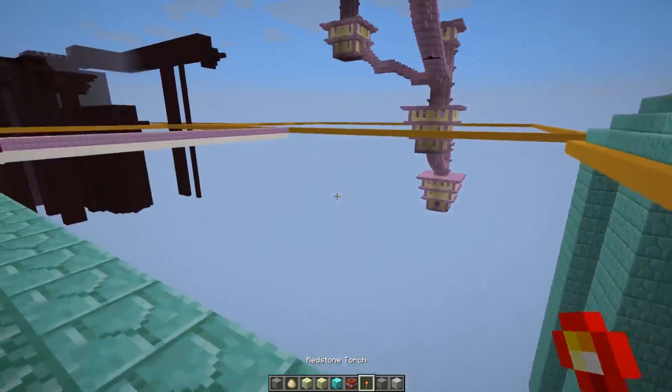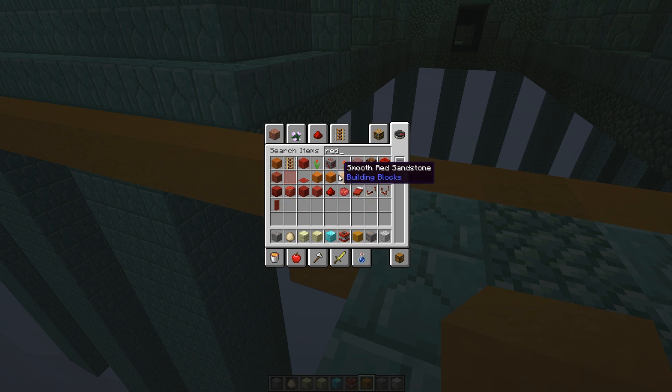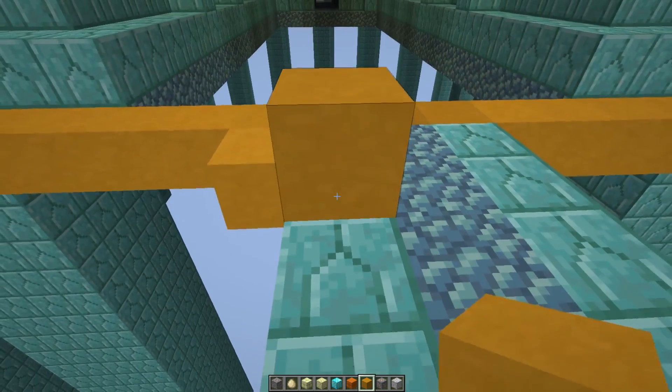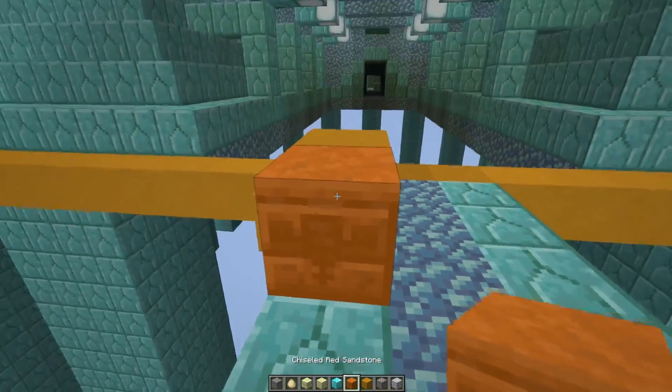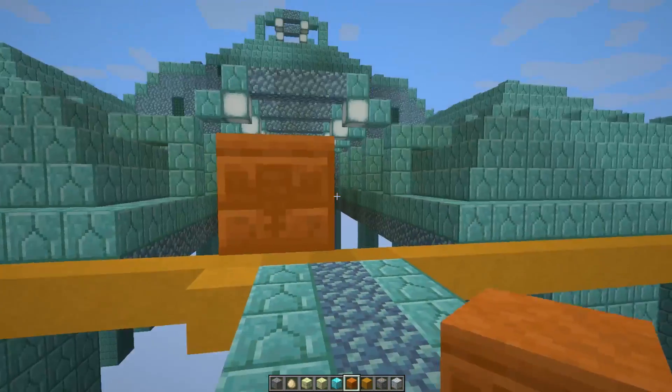One of the things that has changed, and this is the best place to show it off, is the red sandstone. Red sandstone has changed significantly in this update. If you find some carved red sandstone, you can see how they actually responded directly to a request to keep the wither on there. Just a small thing, but it's a nice small thing.